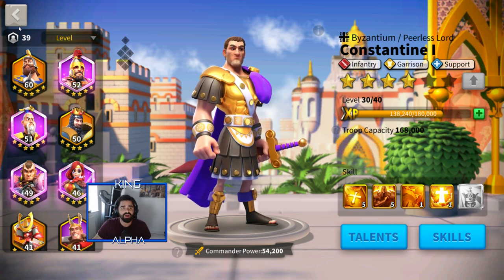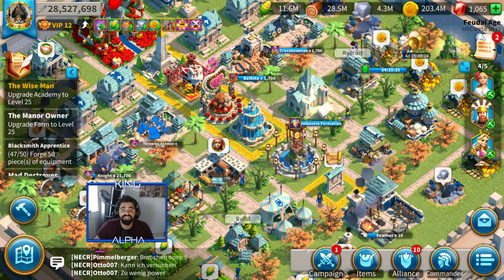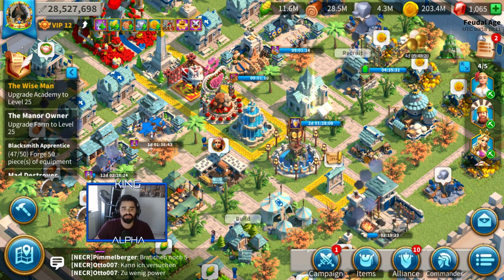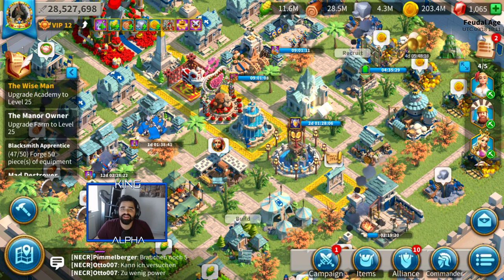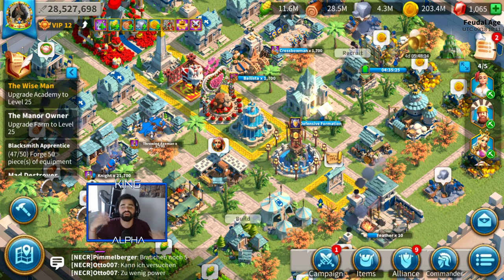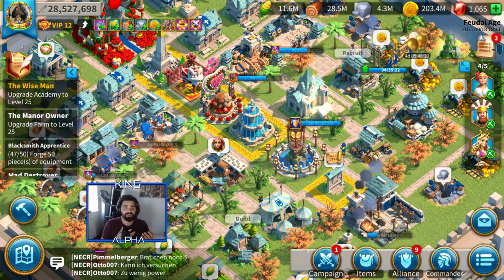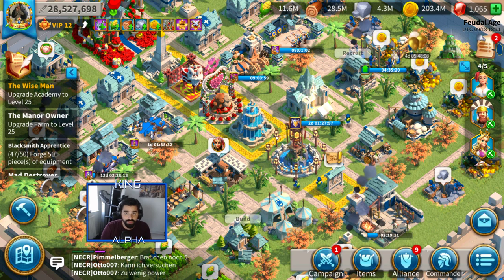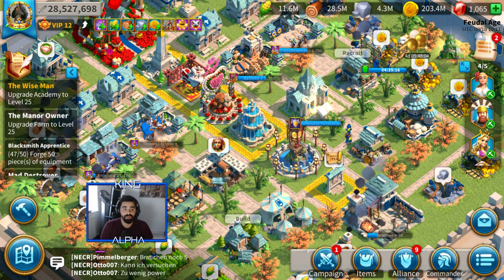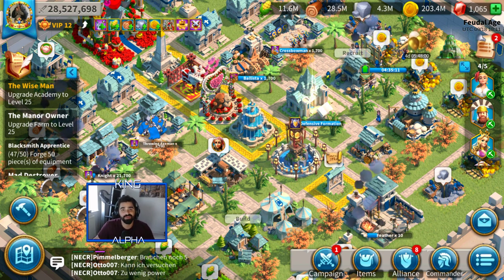The best combos are Richard and Alexander, and Richard and Charles. Richard and Sun Tzu works well too if you don't have the others leveled up. Richard is an amazing hero - one of the best infantry heroes in the game. He's a universal type hero, so if you ever get a chance to get him from a wheel, definitely do it. He will help out infantry so much. See you guys in the next video, peace out!